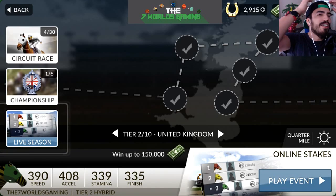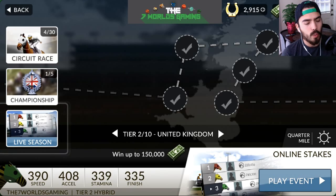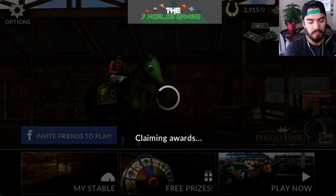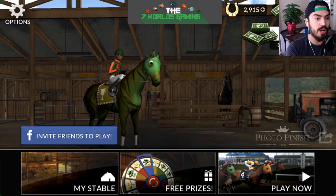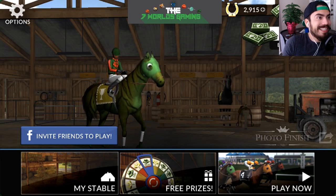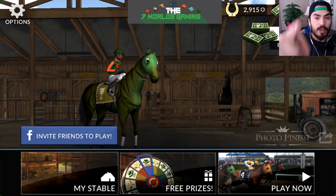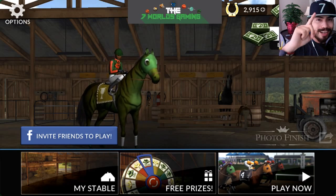Well, there you have it worlds — if you guys want to play with me make sure to download the game. I have to wait until I refill my energy, kind of like fuel, which makes sense. I wish I could just buy that with horseshoes. Oh bro, I just got six hundred thousand out of nowhere — I'll take it! With that said worlds, if you guys enjoyed this video make sure to not leave without leaving a like. If you guys want to play the game, go ahead and download it — the link is in the description. As always it's been Seven Worlds Gaming, and I will see you in the next one.